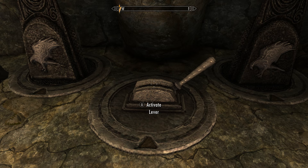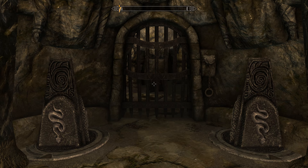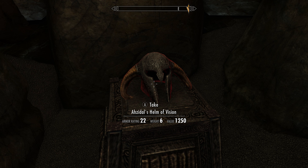The gateway in the middle of the room will be opened up and we want to head down the stairs. Finally, we will be encountered by this gateway. We want to set both the spinning stones to snake. Pull the lever and this will open the chamber in which we get access to Azidal's Helm of Vision.